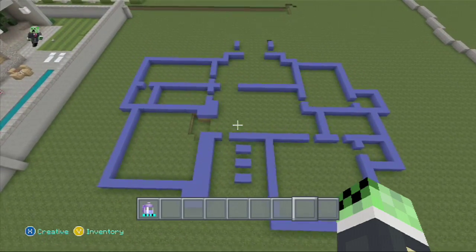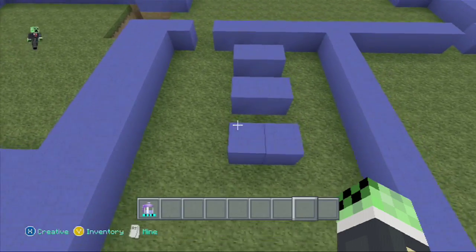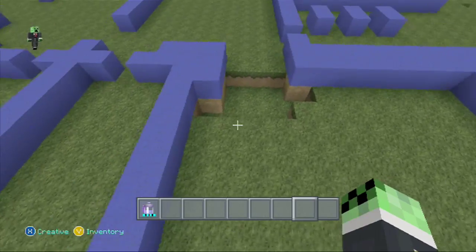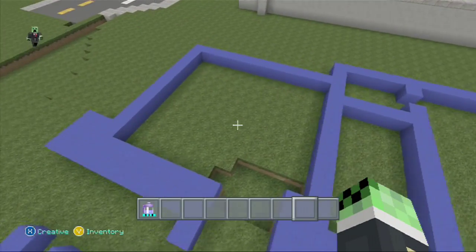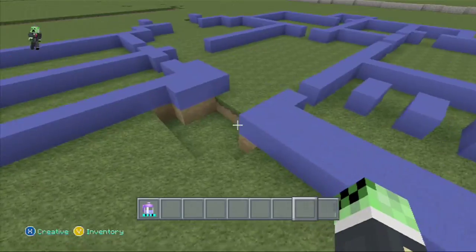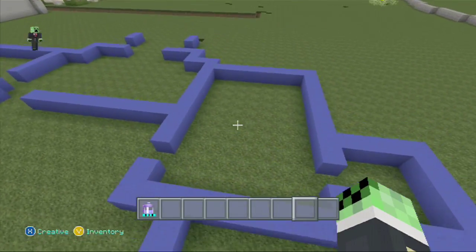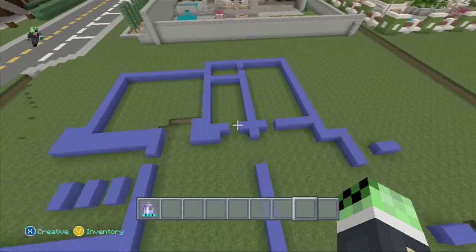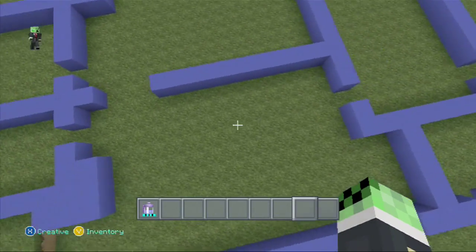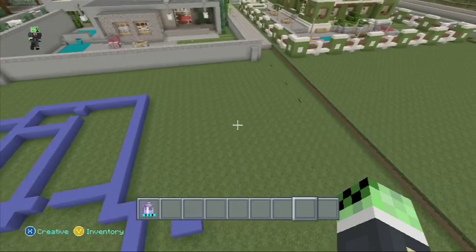First I want to explain the floor plan. We have a small porch entrance with three pillars and a front door. This is going to be the living room with a step down into it. This is the master bedroom with a closet and ensuite bathroom, another bedroom with a closet, another bedroom with a closet, and a full bathroom. There's a dining room table and kitchen in the back.